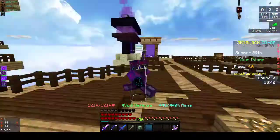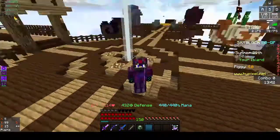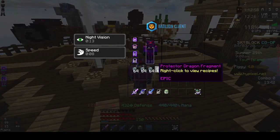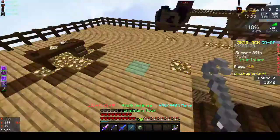So yeah, let's show you how to craft the Dragon Armor. In total, you're going to be needing 240 fragments for the full Dragon Armor set. In this video, I'm going to be using the Protector Dragon Fragment because they are the cheapest and they don't really cost anything.